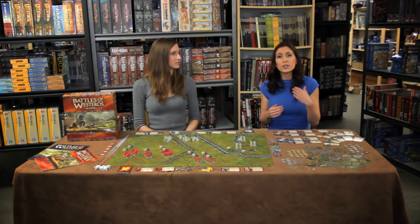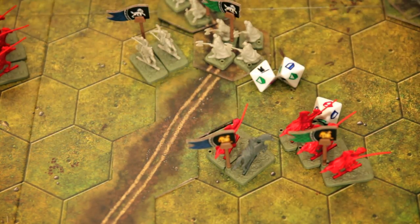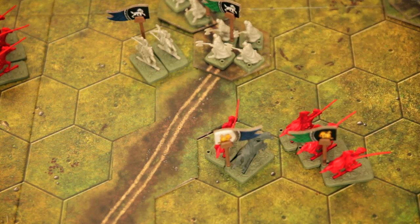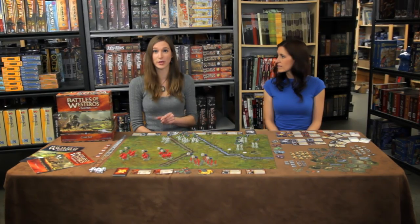A target unit takes damage by removing one figure per hit. If a unit loses all of its figures it is destroyed, and the army takes a morale hit of one to three depending on the color of the unit. If a unit takes damage but is not destroyed, they have to retreat a number of hexes equal to the number of rally symbols rolled. A unit that cannot retreat takes damage instead. When a unit is first attacked in melee, an engagement token is placed on the line between it and the attacking unit. The defender is now engaged and can't move away or attack a unit other than the one that first attacked it without disengaging, which triggers a free attack.